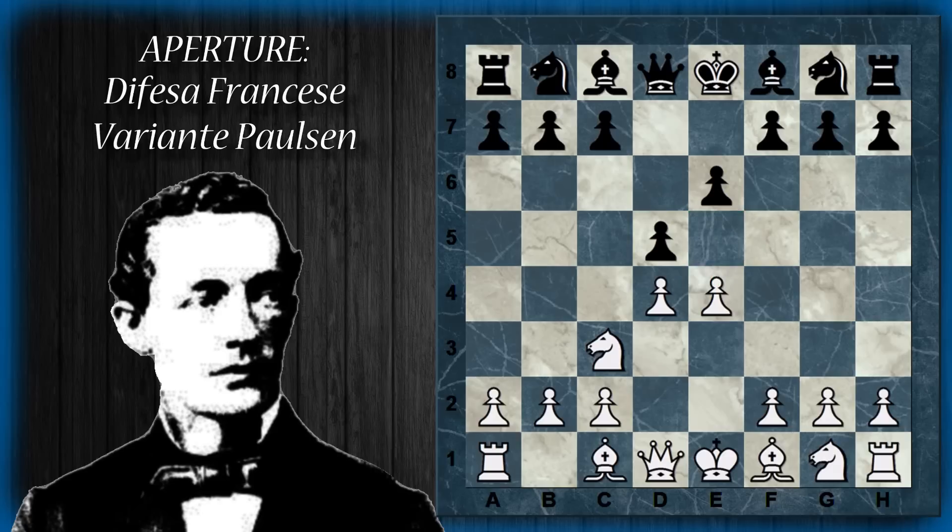Il nero ha tre opzioni principali. Partiamo da quella che probabilmente è una delle peggiori dal punto di vista posizionale, cioè cambiare immediatamente il pedone. In realtà, questo è proprio quello che il bianco sta aspettando, perché può ricatturare di cavallo. Entrambi i giocatori hanno un pedone centrale, però quello del bianco è più attivo, controlla case anche nel territorio nemico. Inoltre il bianco ha il cavallo enormemente sviluppato in E4, e il nero non ha neanche l'opzione di spingere in F5.